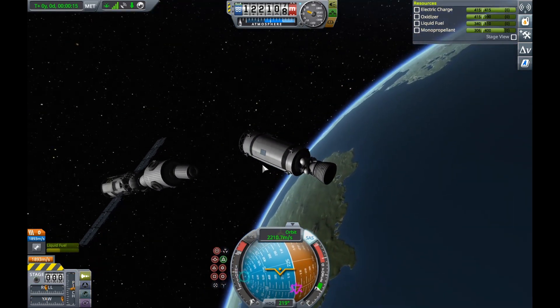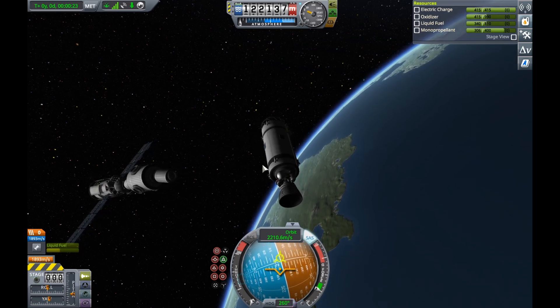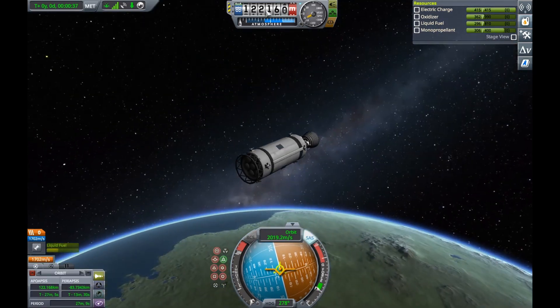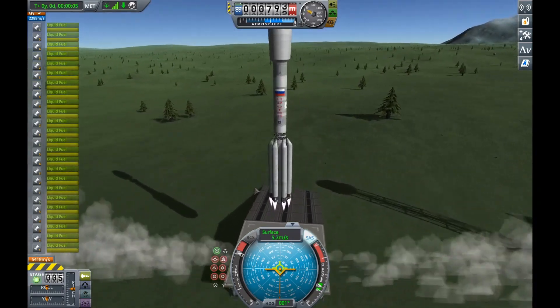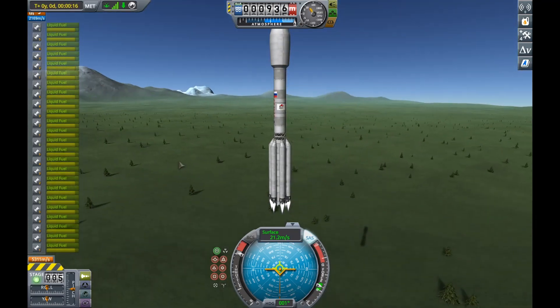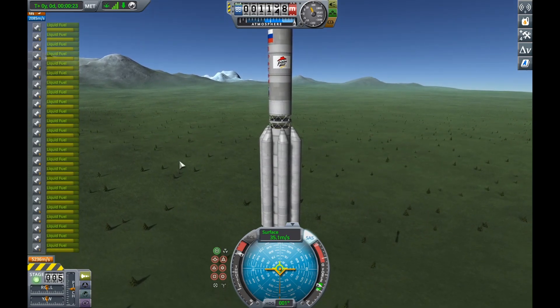As a result, the cargo bays which are available for them are actually too small in size to correctly fit the cargo. And even when I was launching the Unity module, when I did have it in my shuttle recreation, it was actually rather catastrophic.